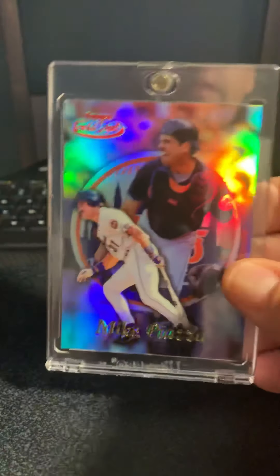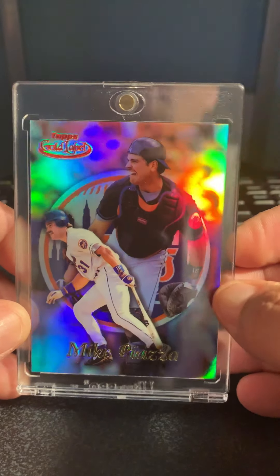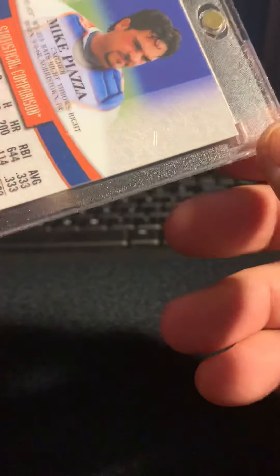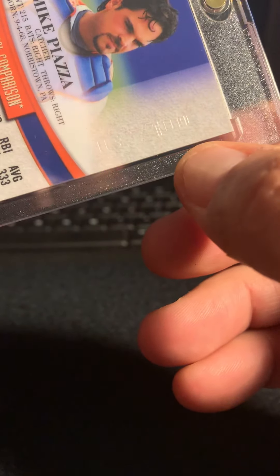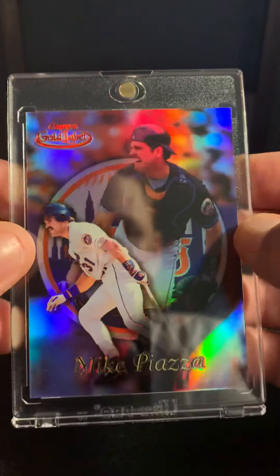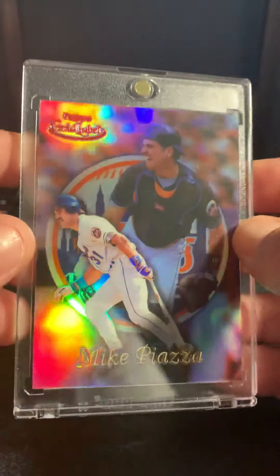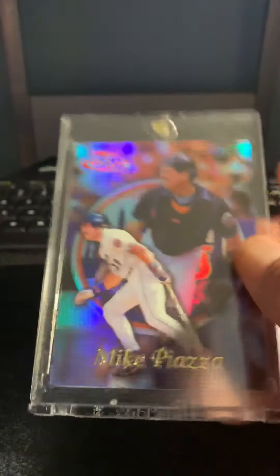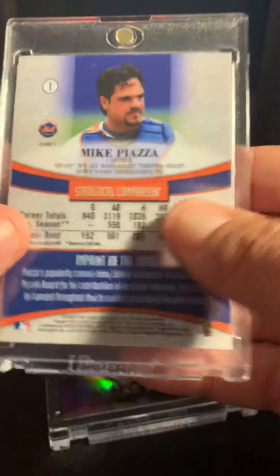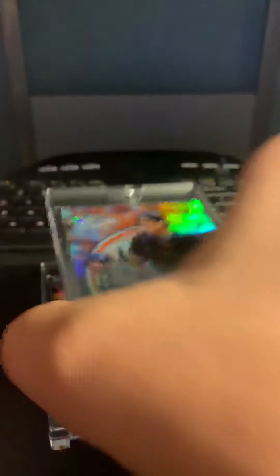This next one I got from Dave Ellinger — he hooked me up with this one. It's 99 Gold Label Red. Just like every other red, you can kind of see it there. That was a pretty sweet deal I got on that — it's a sweet card, I like it a lot. And then I went and got a Black Label of it as well. Pretty sweet.